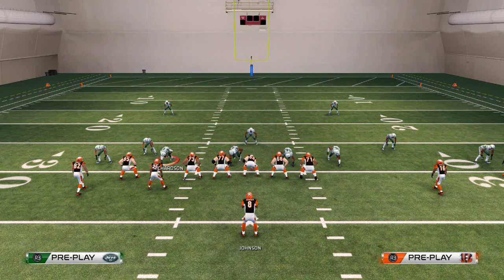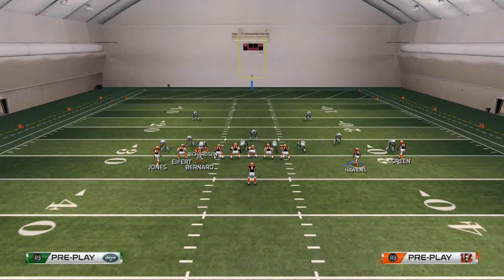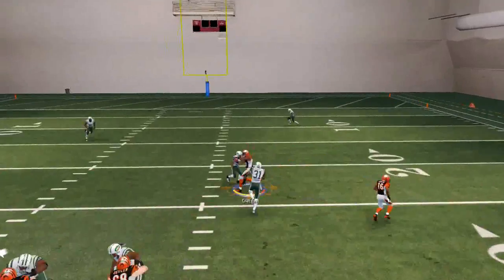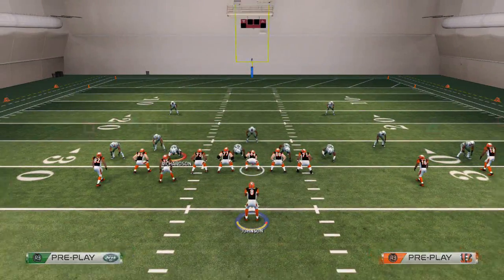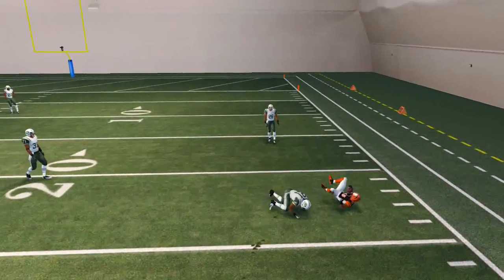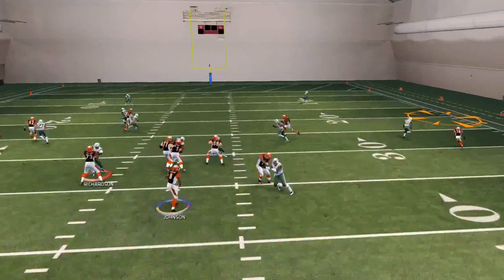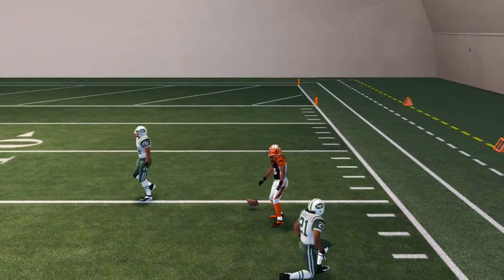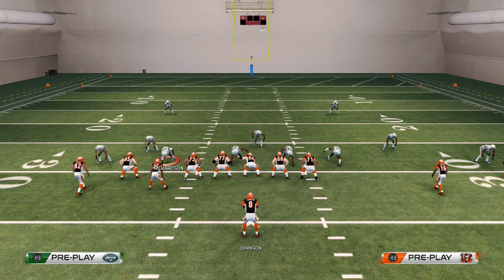These sets are vital to beating man-to-man coverage. If you're in a spread set, you can use the tip of putting the outside receiver on a drag and pass-leading him up — a very effective man beater. Wheel routes are also good — just a snap-throw pass lead to the outside. But ultimately, man-to-man coverage is all about using crossing patterns and different types of motion snaps to beat man coverage in Madden 25.